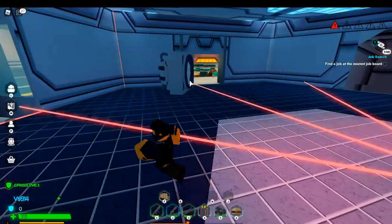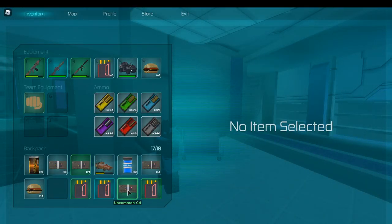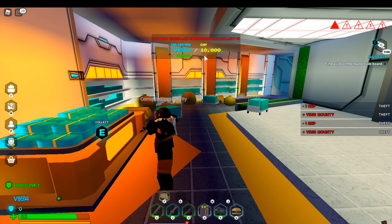What you need from here is the vault door — you will need two uncommon C4. Stack that right there. I have five right now, it's pretty cheap. Pop over here, collect money, and the cap is ten thousand.